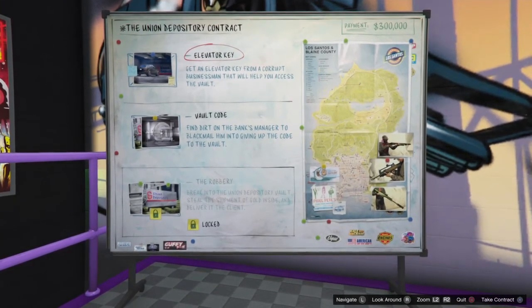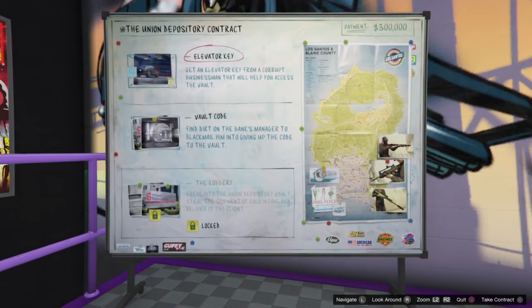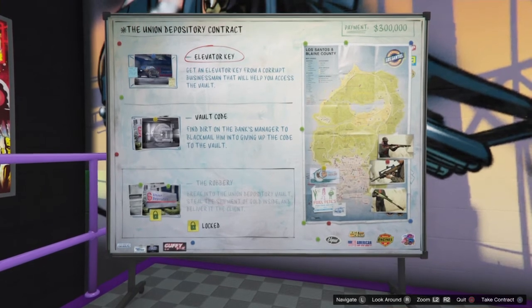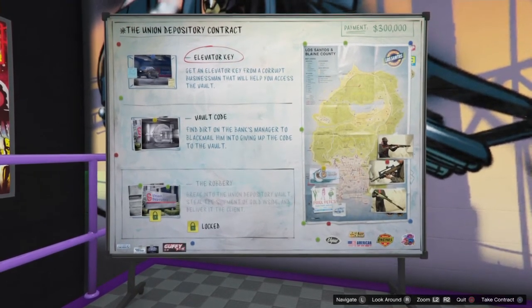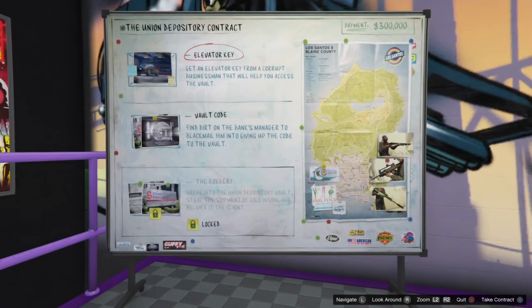Quick recap: go inside, pick any contract. If Union Depository is not there, don't accept any of the setups — just go right outside, cancel the contract, go back inside. As you saw, it only took two or three times, not even five minutes.